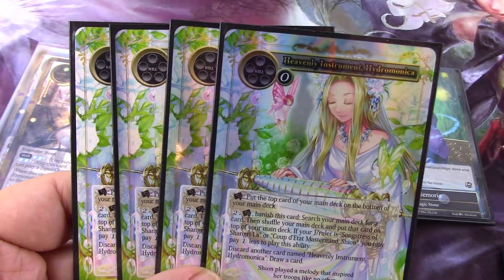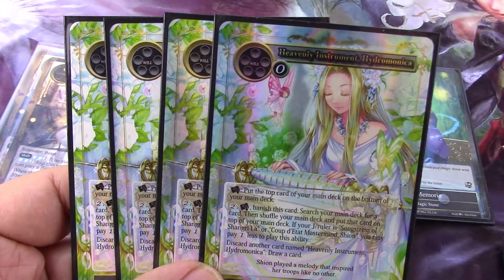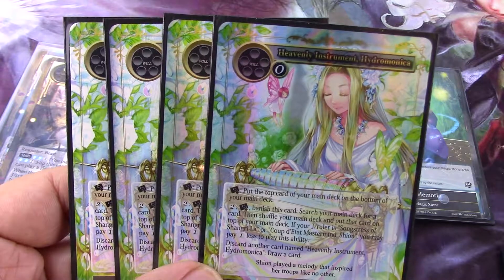For two, tap it, banish it — put it in your graveyard — and tutor for a card. Search your main deck for a card. That's great. Put that card on top of your main deck, so you're going to use it for the Hymnal's Memoria. So it's going to help your Hymnal.